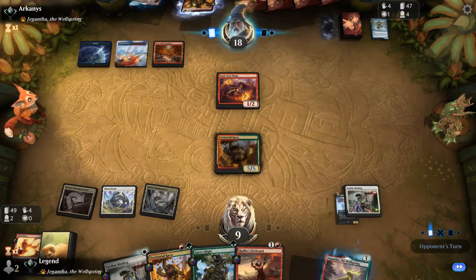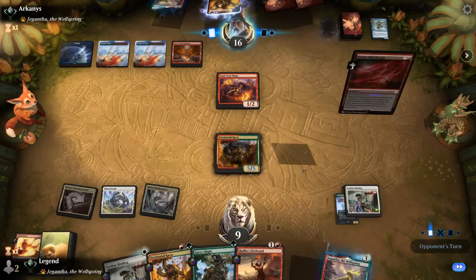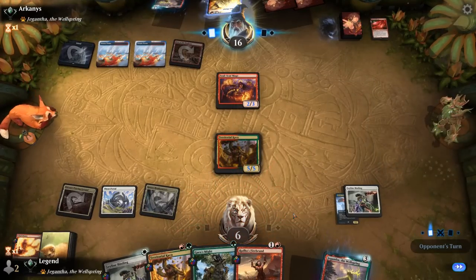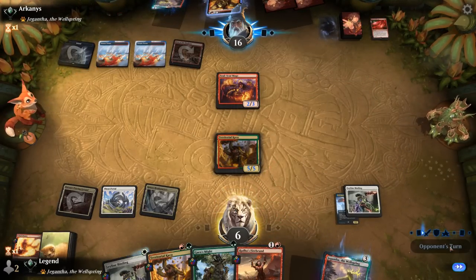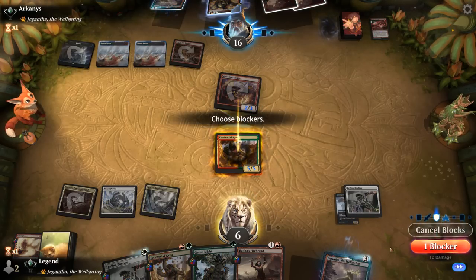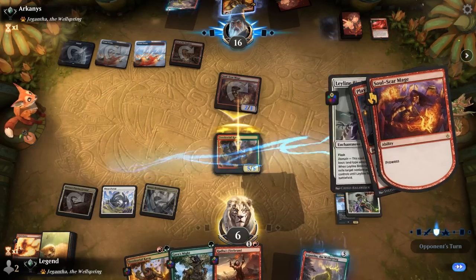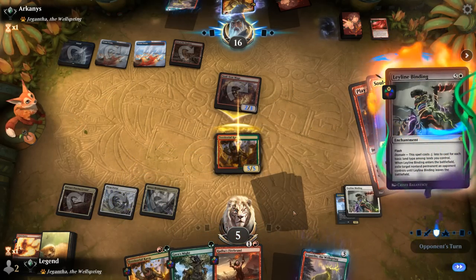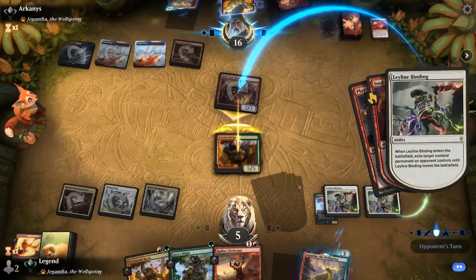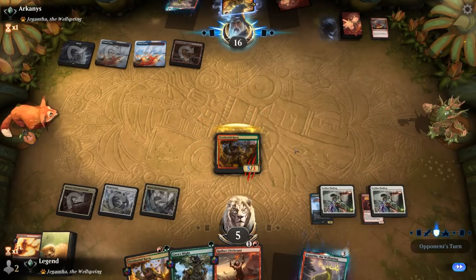We could also exile the Reckless Charge. If they want to shrink down our Kavu with Soulscar Mage, we can exile Soulscar Mage in response. Reckless Charge goes face — that's definitely going to hurt. Taking damage off Thran Portal doesn't help. Soulscar attacks, so I'll block, forcing them to cast another burn spell on Kavu, and then exile Soulscar Mage in response. At least we made them waste a burn spell. The damage doesn't stay since Soulscar got answered.